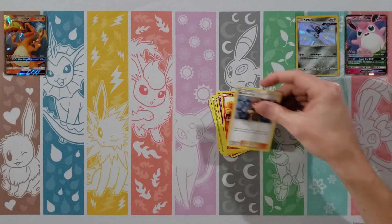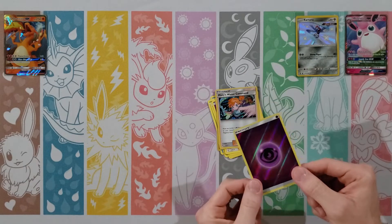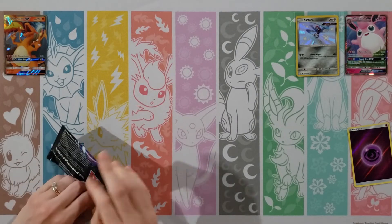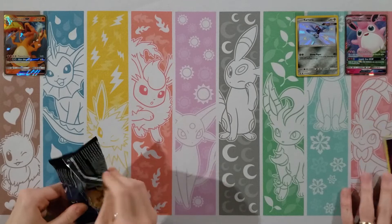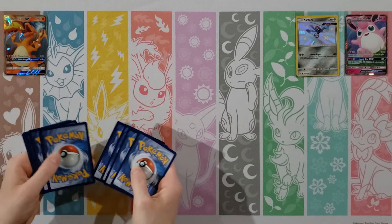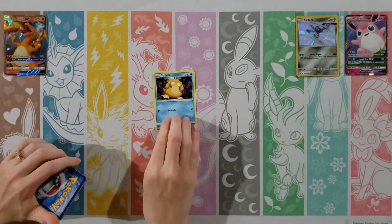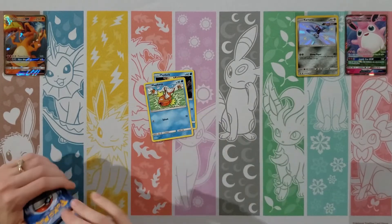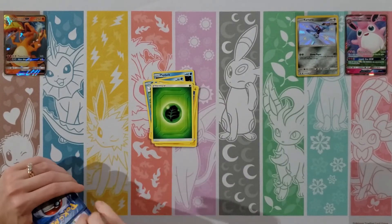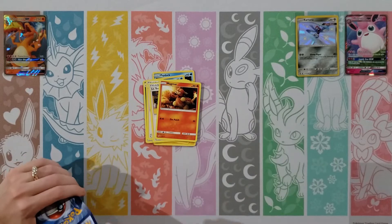Kartana — nice little Ultra Beast there. Next pack: Eevee, Jigglypuff, Koffing, Staryu, Ekans, Water Energy, Misty's Gym, Sabrina's Suggestion, Pokemon Center Lady, Butterfree, and Caterpie. This one's tough to open — oh well, maybe it's not. Maybe that means there's something in here.